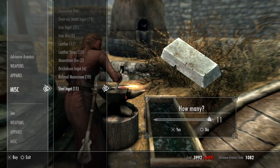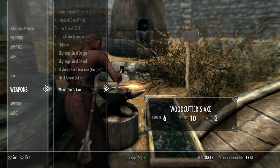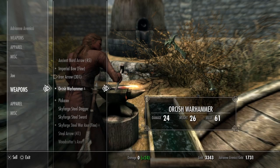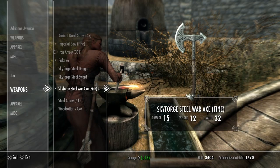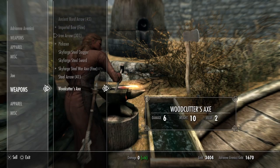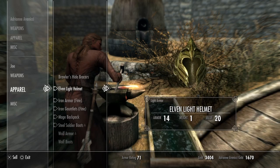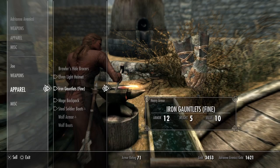Let's go ahead and see what she's got and take all the steel. Not too worried about what we spend because we can toss out anything we don't want to keep. I'm mainly keeping the Skyforge stuff so when we have a house I can display it. Brawler's hide is enchanted so we can't upgrade it. That one's not enchanted but it needs moonstone. Let's get rid of the iron armor and toss it.